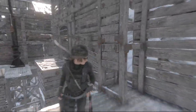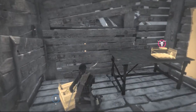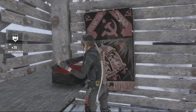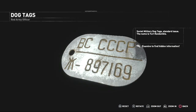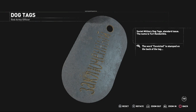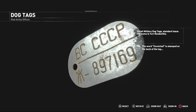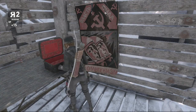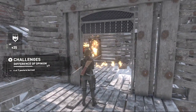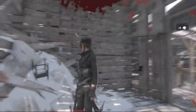I shall explore in here. What is it? Another box, another flag tag — Soviet military dog tags, standard issue. The name is Yuri Ravdonikis. The word 'convicted' is stamped on the back of the tag. Boom, another flag burnt! Three more — I'm not going to go out of my way to find all these flags, but if I can see them I'm obviously going to do it.